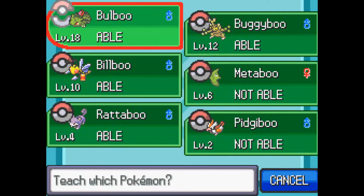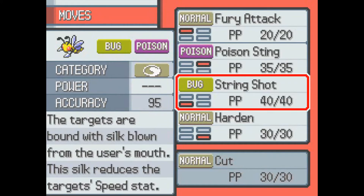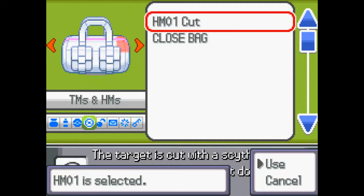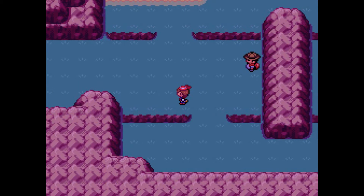Use... yes, teach it. Bilbo should learn Cut. Teaching a Pokemon Cut is basically binding them to you forever, because I always need to have a Pokemon who knows Cut on me. Cancel. Because even though we're super early in the game now, we'll have to use Cut throughout the whole entire game.